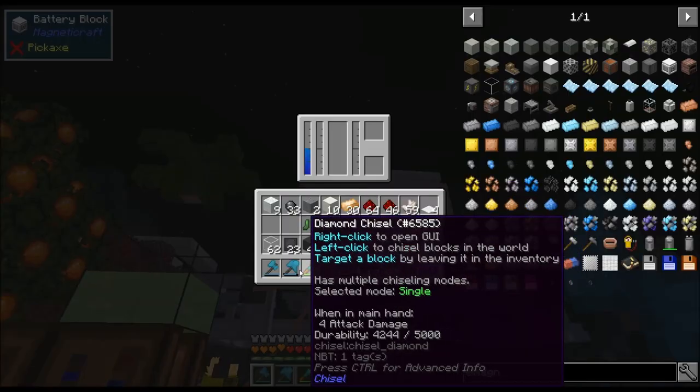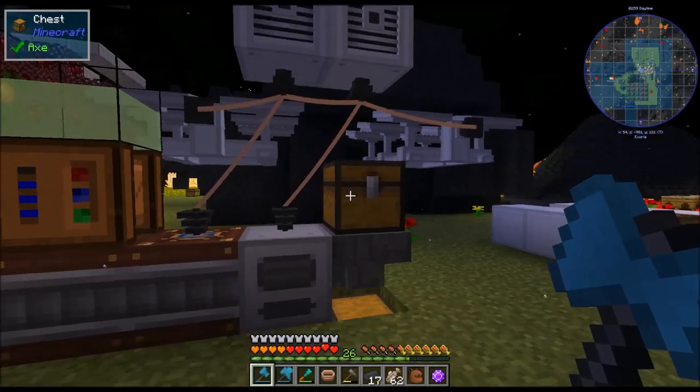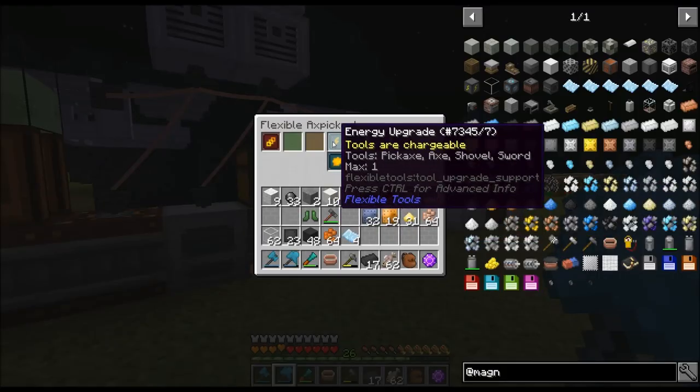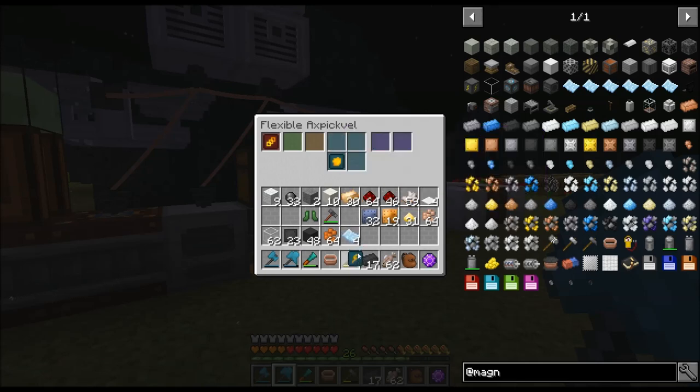These battery blocks are actually how I charge my tools, because I stuck the upgrades in here - the energy upgrade. Tools are chargeable. Now if you run it out of power, you can keep using it, but it's going to start using the durability and you're not going to be able to see the durability bar. So you have to be really careful.